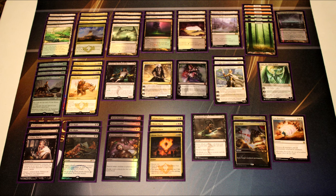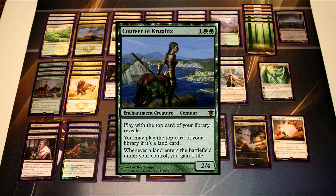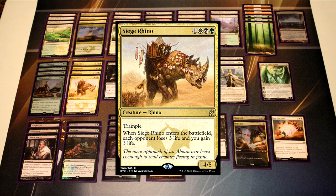The first creature we have in the deck is Courser. We don't run very many creatures — we're only running nine of them, and four of those slots are for Courser. In midrange and control matchups, Courser allows us to gain advantage by being able to play lands off the top, and it also gains us back some life, which incrementally can help us out a huge amount depending on how grindy and how aggressive our opponent plays.